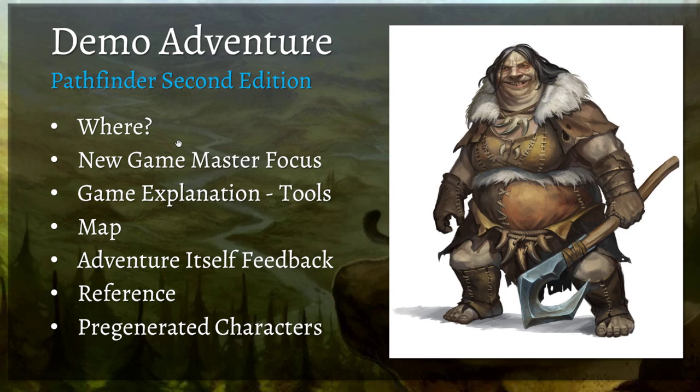We have this demo adventure they've released — they haven't done this previously. You have Fall of Plaguestone, which is a commercial release you have to buy. This is actually 100% free — it's on the Paizo blog. I'm going to show you in this video how to actually find it, because the Paizo blog can sometimes be tricky to navigate. It took me a while to figure out how to get to things relatively quickly.